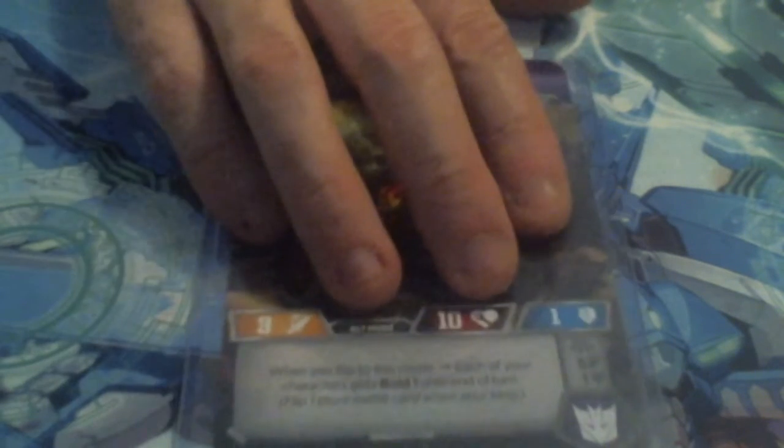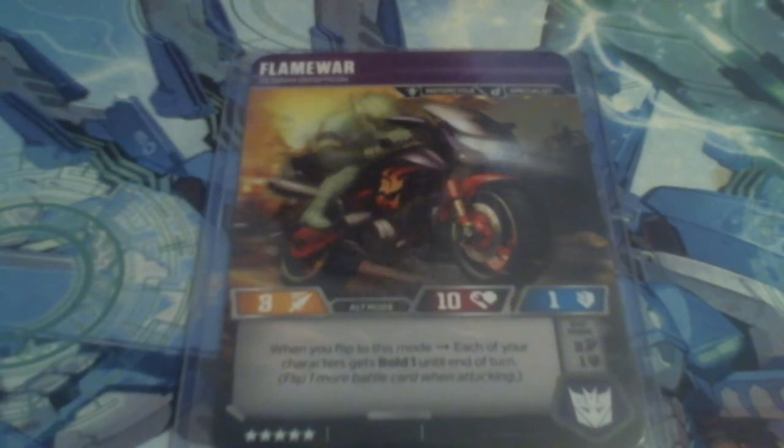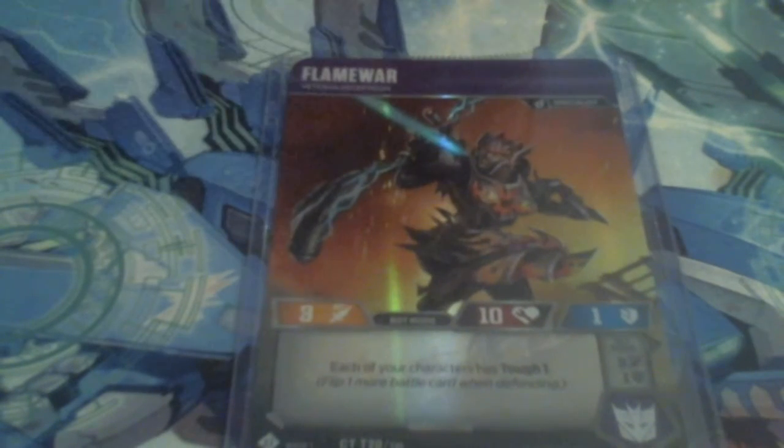We'll go over Flame War pretty quick, as a lot of us know who she is. She is a Decepticon Motorcycle Specialist, a 3-10-1. In her Alt Mode, when you flip to this mode, each of your characters has Bold 1 until end of turn. In Bot Mode, she is a 3-10-1, still a Specialist, and each of your characters gets Tough 1 including herself.